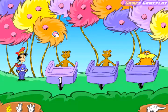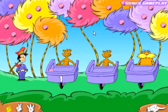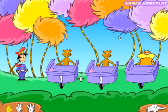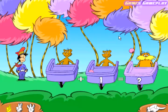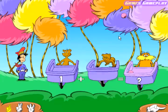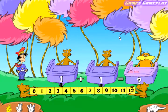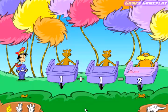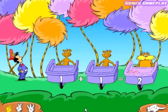Pick one Truffula Fruit and put it in the cart. One. You did it! Pick one Truffula Fruit and put it in the cart. One. Count the fruits in the Lorax's cart and click that number on the number line. You did it! One plus one equals two. You did it! All right!